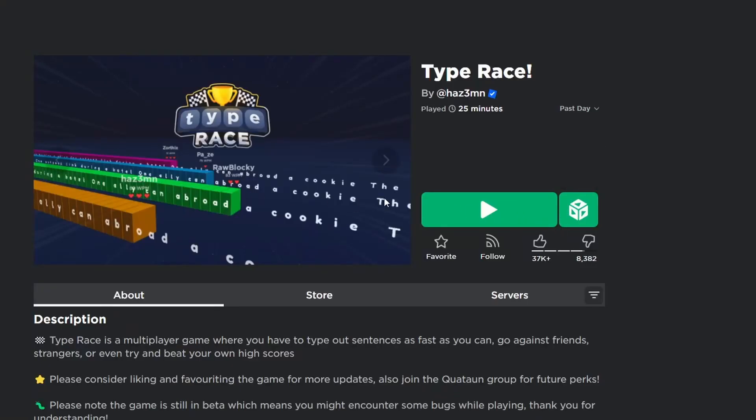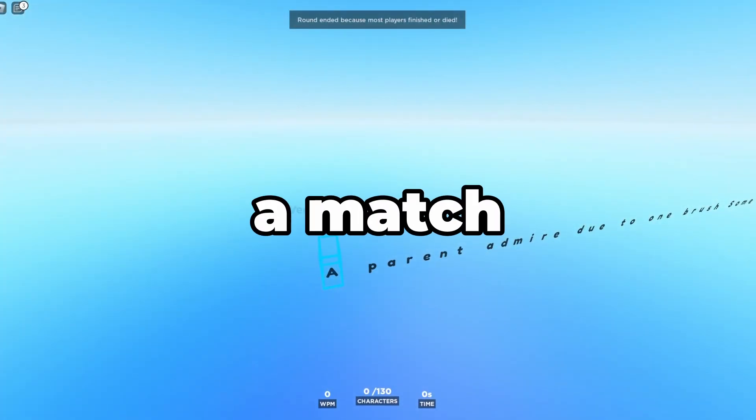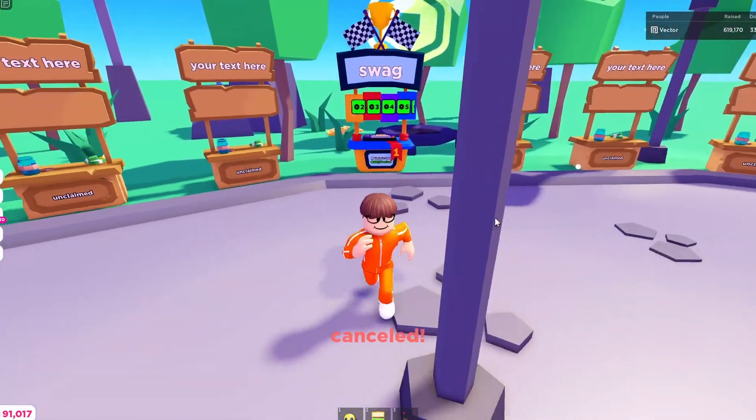To get the Type Race booth, simply join the game Type Race. Play and win a match, and once you've successfully won you can join back into Please Donate and you'll have the booth.